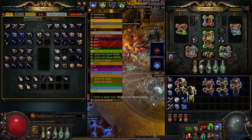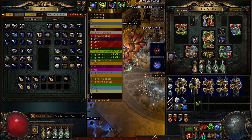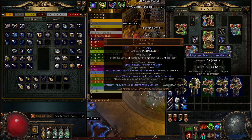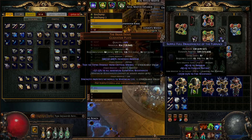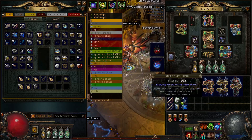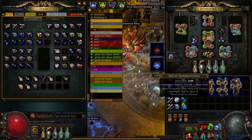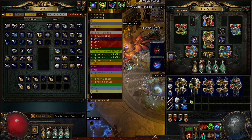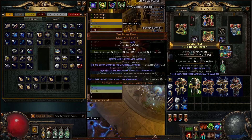We want two prefixes on each one, and I'll explain why. We're going to use a crafted mod to add to the pool of suffixes, so when we combine, the suffix is more likely to keep the strength because the mod pool is larger. I'm not going to get too in-depth on how that works, but to the best of my knowledge, that is the best way to craft with recombinators when trying to transfer fractured mods.